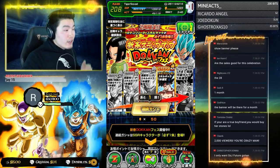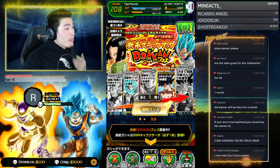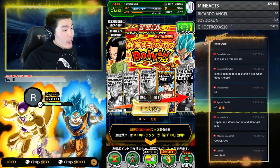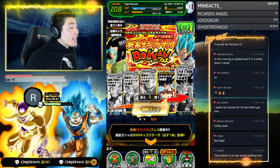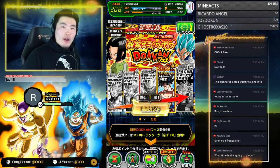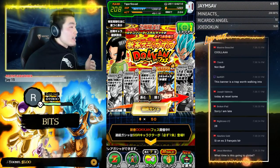Here is the front of the banner. We're on step four right now. Step 1 was guaranteed EZA unit, Step 2 was guaranteed Super type 120% lead, Step 3 was guaranteed Extreme type 120% lead, and now Step 4 is a guaranteed category lead. Android 17 and SSB are all on it, so I guess any leaders released before them are also on the banner — like Turles, Angel Golden Frieza, anything like that.